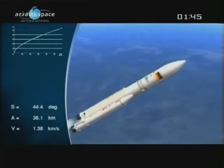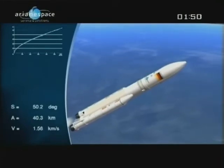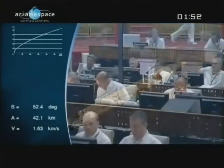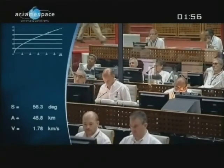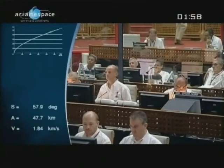Right now, in the first flight phase, the single Vulcan core stage engine and the two boosters are burning. The boosters are 240 tons and will burn for just over 2 minutes each — around 2 minutes 18 seconds roughly — and then they will be extinguished. You'll hear the DDO call that out.